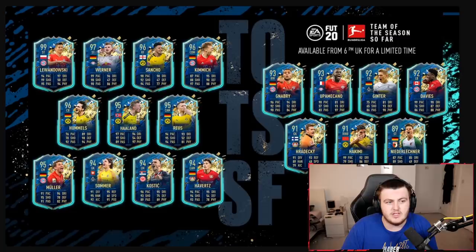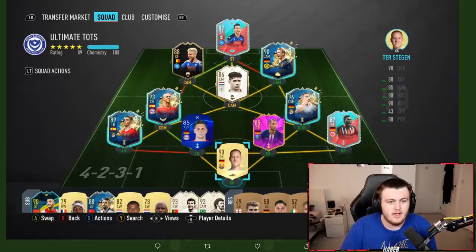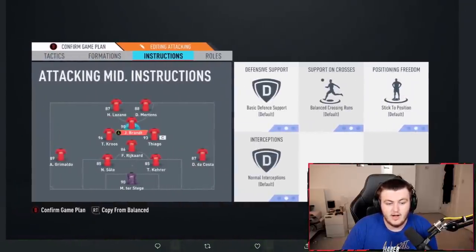The only downside with the Bundesliga team this season is we didn't get a whole host of amazing defensive options. Upamecano is a phenomenal centre-back. Hummels isn't bad but I don't think he's quick enough now that we've got Team of the Season attackers in most teams. I know we've got Mukiele who's a perfect link to Upamecano, so you can maybe save up for that Upamecano and Mukiele perfect link in the back. The Brandt card is really good as a central cam as well — solid team, mate.